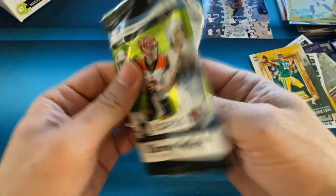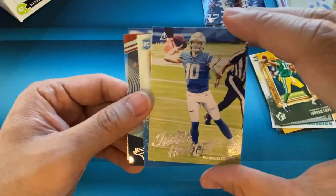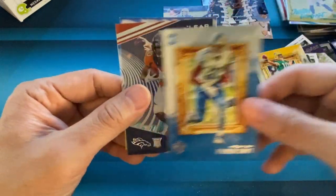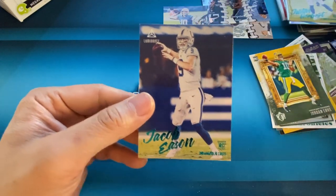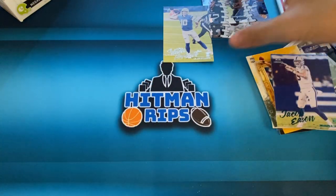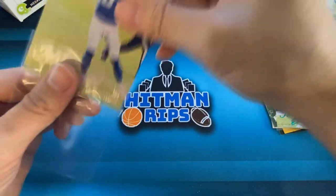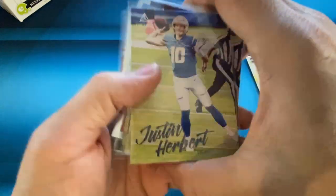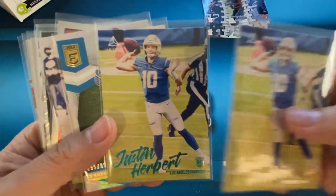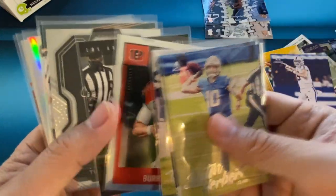Last pack, then we're going to pick out a couple cards for the giveaway. That's going to be Chris Godwin. There's another Herbert Luminance. There's a DeAndre Swift. Jerry Jeudy Clear Vision, and Eason on the exclusive. Let's go over some of our hits: Herbert Luminance, Herbert Luminance in the teal, DeAndre Swift numbered 899 Elite, Tua Luminance, Burrow Score.